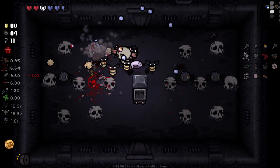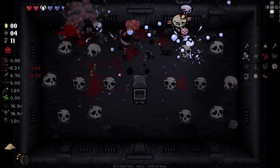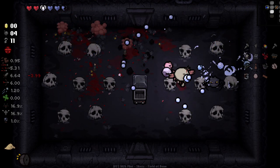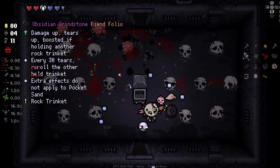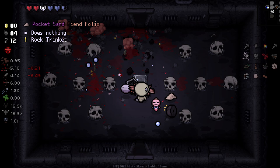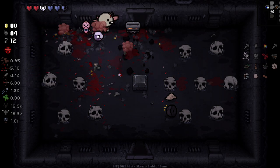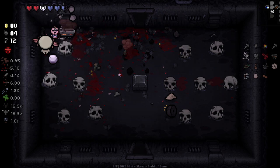One problem is the way that I've got my monitors set up. It re-rolled. The way that I've got my monitors set up — oh no, now it's pocket sand again. What the hell? Let me take a look at exactly how the Obsidian thing works. When holding another rock trinket, every 30 tiers re-rolls the other. So basically every 30 tiers we fire, it re-rolls it until it becomes pocket sand. But it seems to become pocket sand awfully quick.